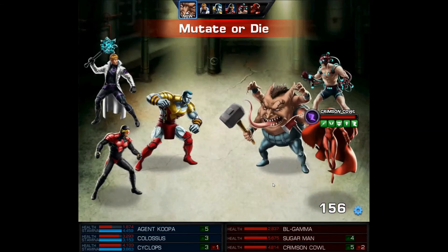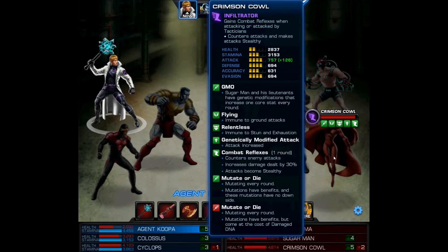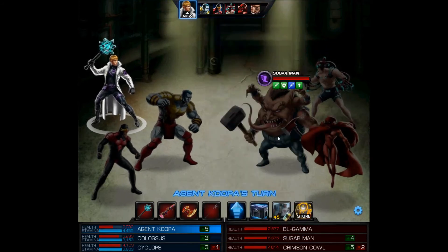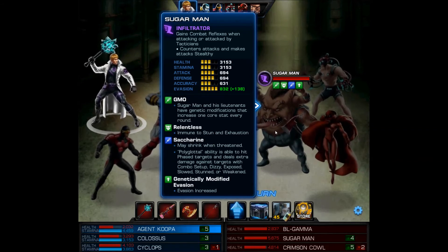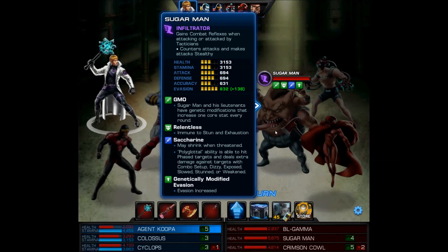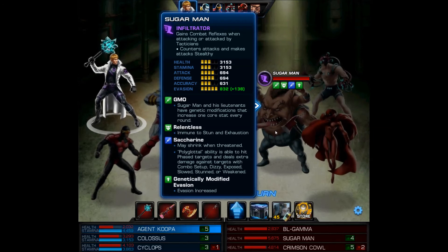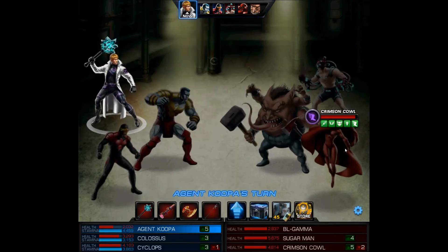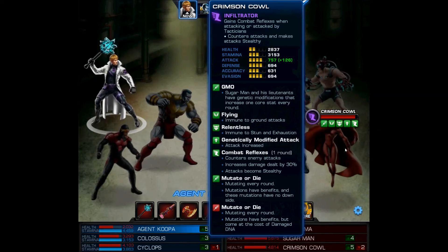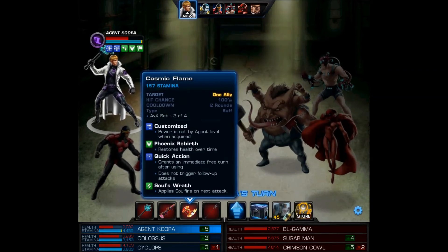Mutate or die! Mutating every round — mutations have benefits but come at the cost of damaged DNA. Let's take a look at him: GMO — genetic modifications that increase one core stat every round. Wow, I gotta take him out fast! Relentless — immune to stun and exhaustion. Now he's got genetically modified evasion. GMO, mutate or die, modified attack — I so gotta take him out.